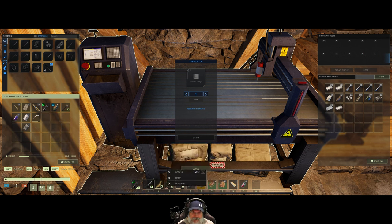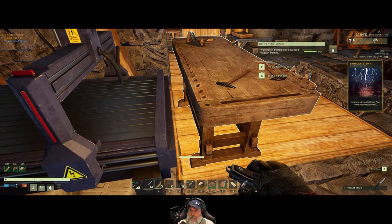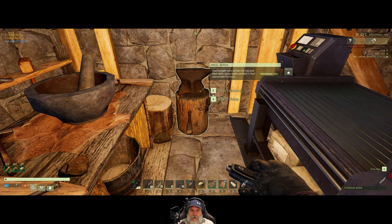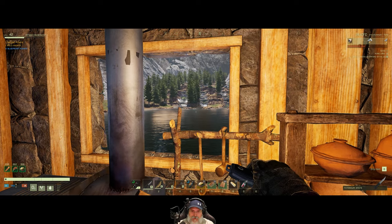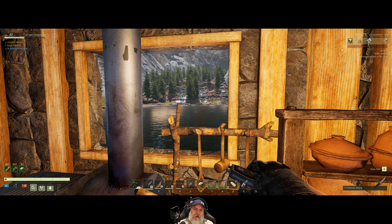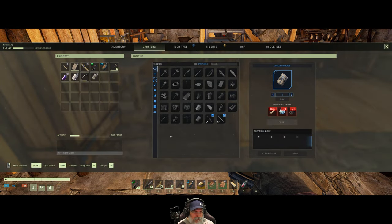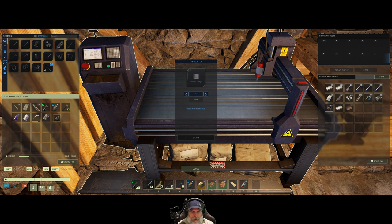Let's make the biofuel generator, and that will give us a source of electricity. Unfortunately I can't do water power here because I don't have a source of running water close by. We do have waterfalls over there but I think that's probably too far away to run a line for water wheels — not sure if that would work. So we might have to just rely on biofuel for power. It's definitely going to be fine for starting out; later on down the road we might need something more substantial.